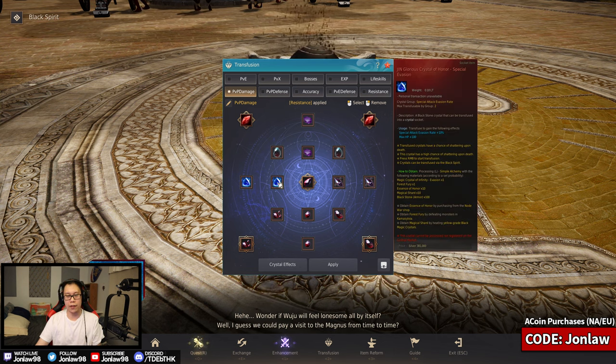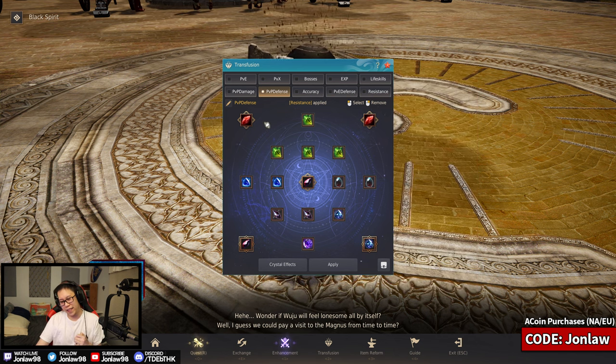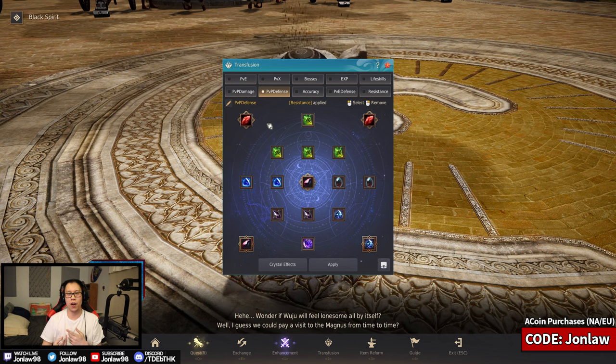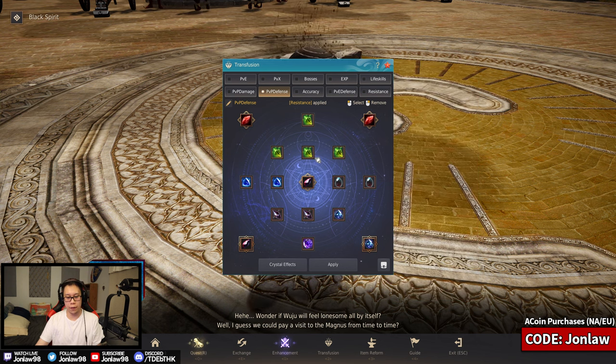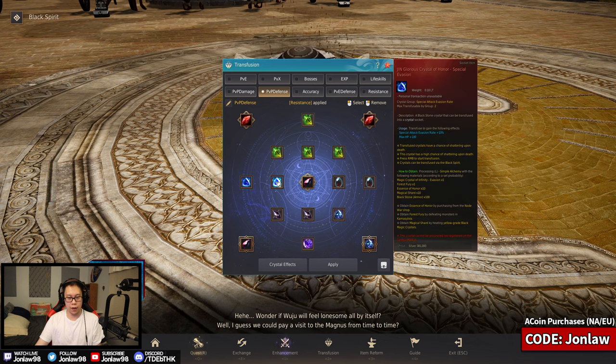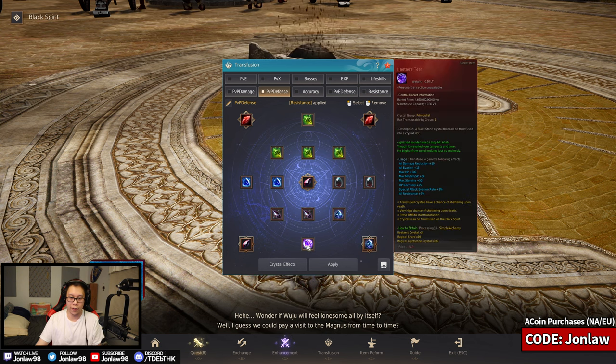We still have accuracy on the side as well as special attack evasion, which is standard for PvP. For the defensive build — I wouldn't say it's purely evasion, it just makes you feel tankier whether you're DR or evasion. We have four ultimate Hooms, which you do notice a difference with. On the side we have your standard special evasions and Elcarios, then damage reduction and evasion. For defensive players or tanky builds in general, two frozen bitterness crystals are nice.